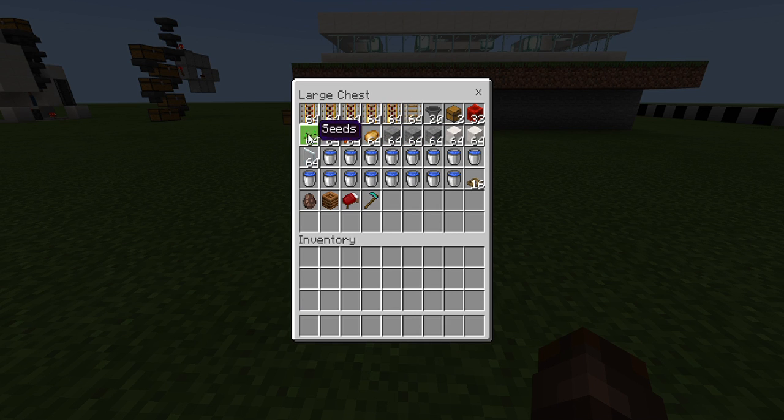Also, add about another stack of seeds to give to the villager. Next you'll need three stacks of your block of choice — I have stone — and for the detail above the surface, your other block of choice. I chose quartz. So two stacks of quartz, one stack of glass panes, 16 water buckets, 16 oak trapdoors, one villager, one composter, one bed, and one hoe.